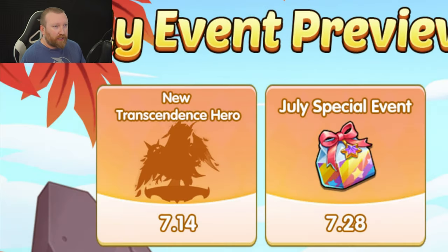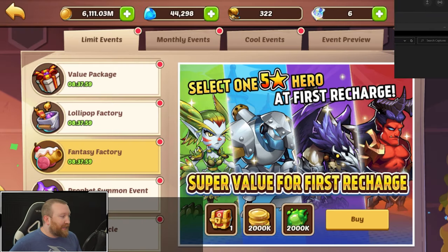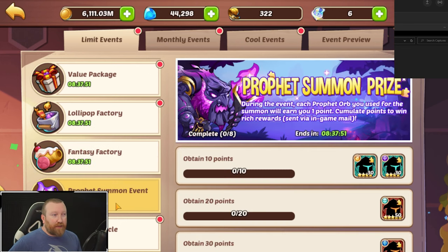Essentially, this is what we are talking about right here. We know next week's events are coming — the Dim Sum Buns, the boring stuff this week. We then have the Natalie Transcendence Hero coming the following week with a Wish Heroic Summoning event. We have Imp's Adventure the week of the 21st, and then starting on the 27th/28th we have the July special event. Why is that important? It's because we're going to have Fantasy Factory and the Profit Summoning event popping up at the same exact time.